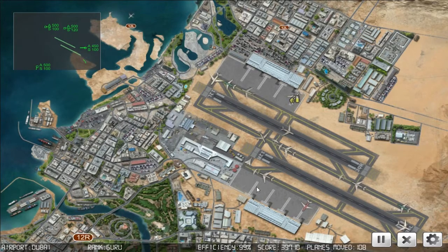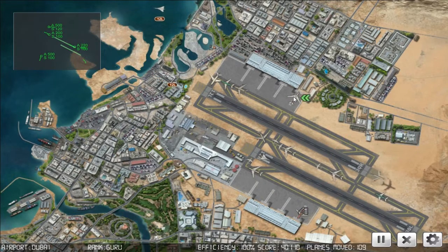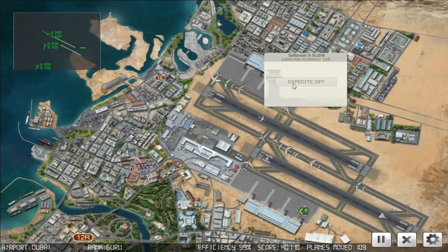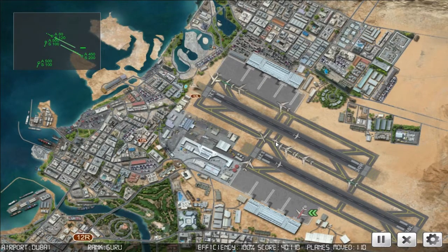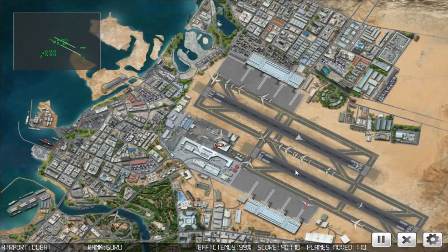52465, cleared for takeoff runway one two right. Big Jet 340, on the pushback. Budget 288, request taxi. Slam Jet 248, expedite off. Budget 288, on the pushback. Big Jet 946, on the pushback.